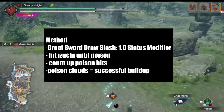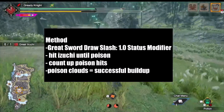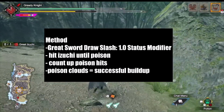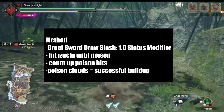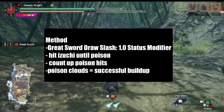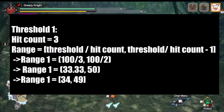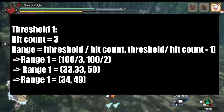You have to hit Azuchi until the poison is applied while keeping a regular pace of attacks to prevent the decay from applying. Take note of how many hits it takes to apply the poison, or just record the entire hunt so that you can do it after the hunt. Keep going until you either hit the fourth threshold or kill the monster. Now you get to number crunching. Divide each threshold by the number of hits it took to poison Azuchi to find the lower limit of that range.